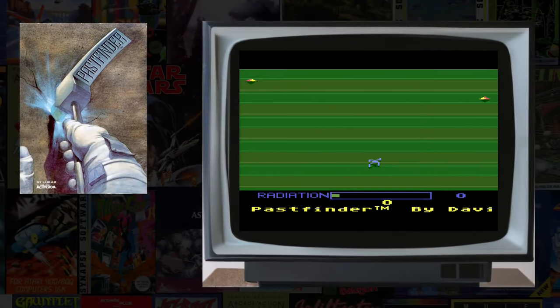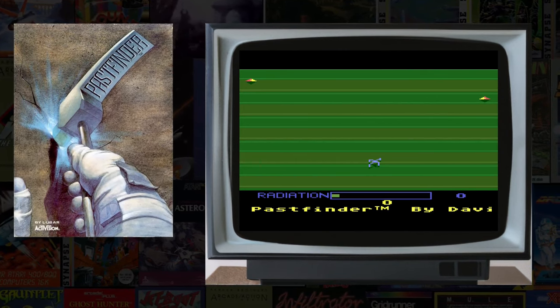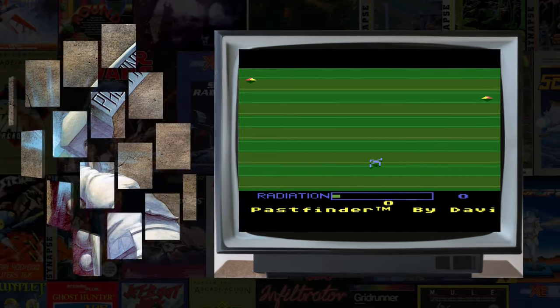Past Finder is an interesting 1984 Activision game where you equip your ship with supplies and take off to explore planets filled with radiation, in order to collect artifacts, time capsules, and more items to replenish your ship's supplies.